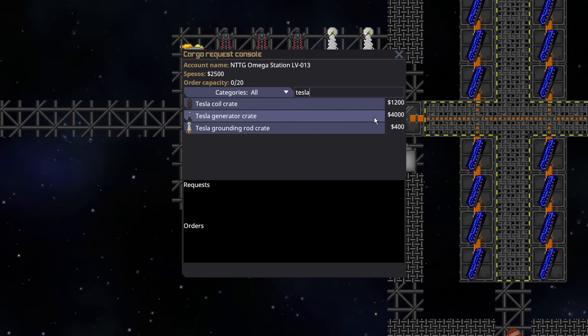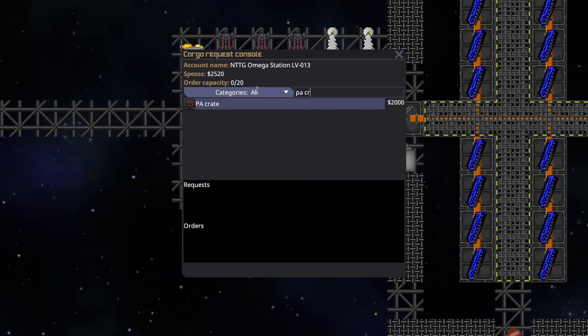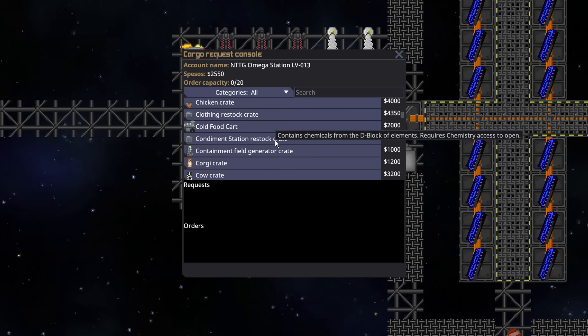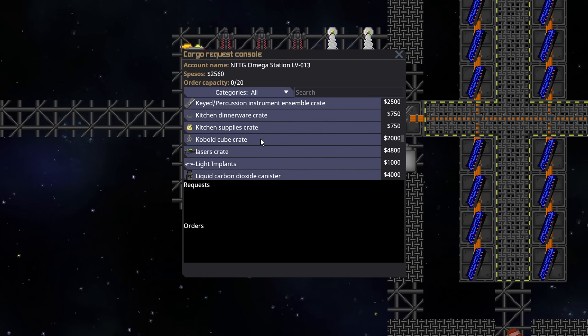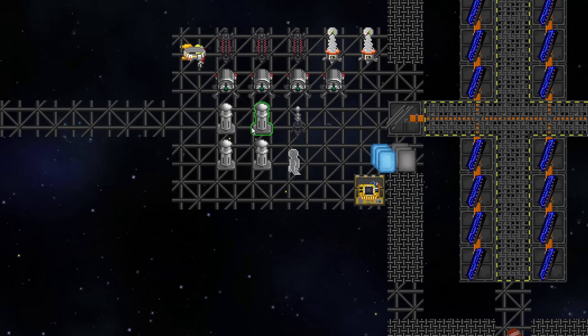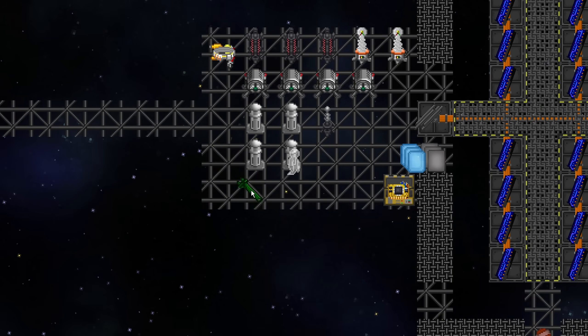The Tesla generator crate is required and costs 4,000 credits. You need a few Tesla coil crates — I'd recommend getting three. I'd also recommend getting one or two grounding rods to be safe. You need four containment field generator crates, which is another 4,000, and a PA crate, which is another 2,000. All in all, this adds up to about $14,000 from cargo. You also need to get emitters from science — it's possible that engineering will have extras, even on a singularity station, so you could use those and save money.